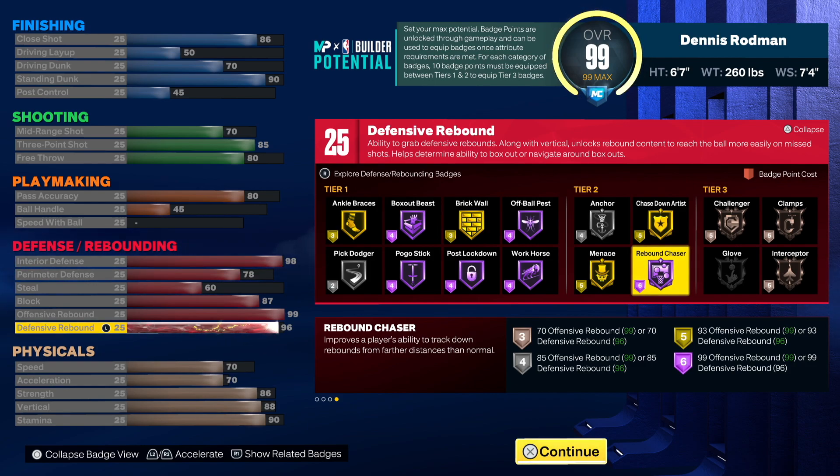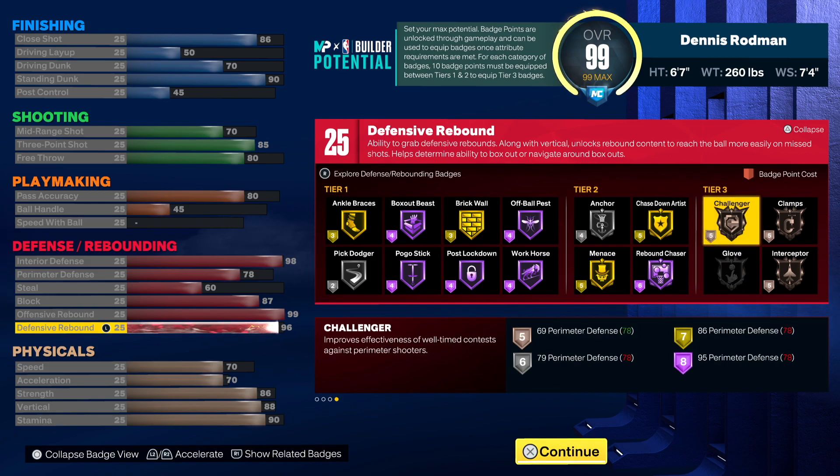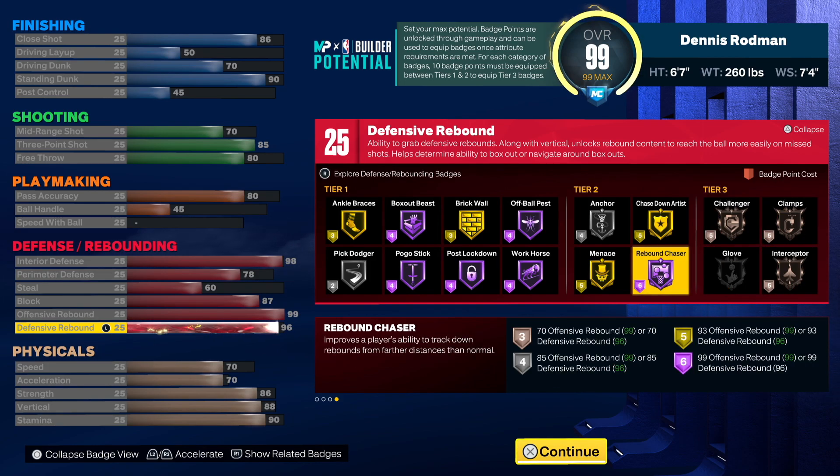That's what I like about making this powerful build — a lot of the badges you're going to need are in tier one and tier two. Some of the others you probably don't really need, but if you want to use them that's cool.